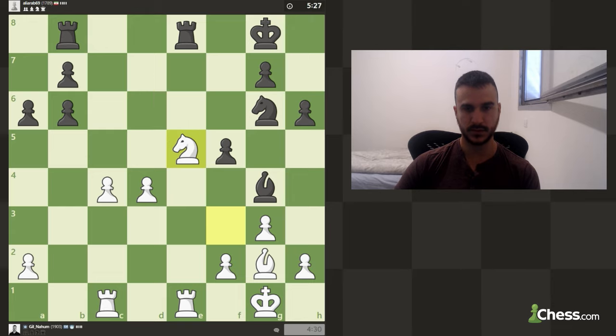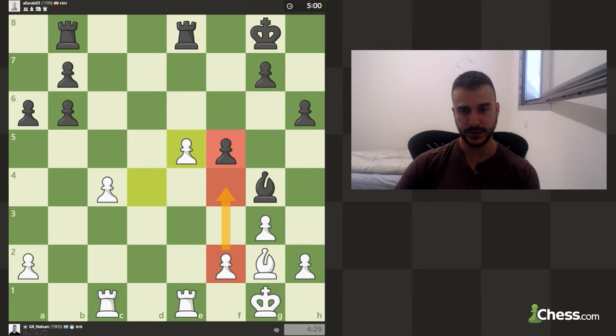Now if he takes my knight I can take the pawn and this is truly a passed pawn. In the previous moment, if I take with the pawn he gets rid of my knight, creates a double attack on my pawn, and I'd be worse. Now I truly have a very strong passed pawn, and if he's not careful I'll play f4 next, solidify everything, and we're almost ready to push this pawn.